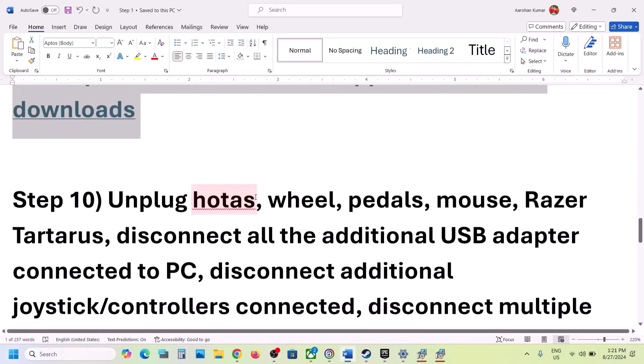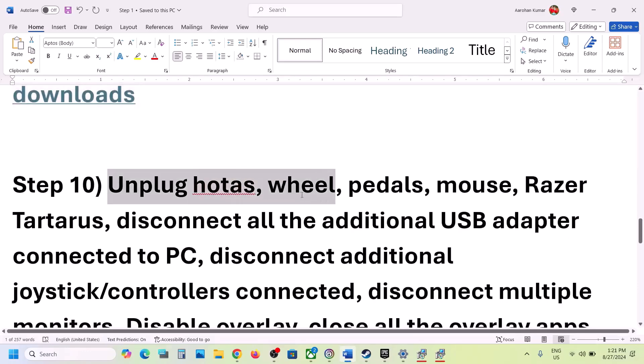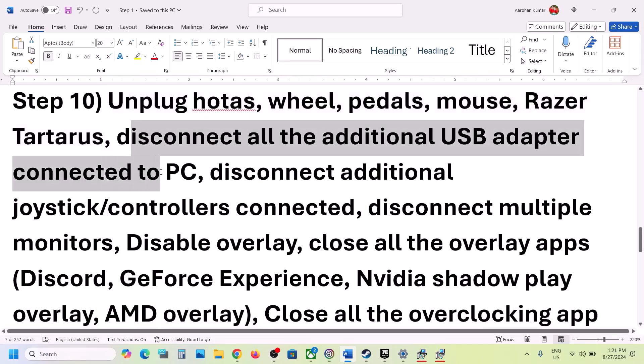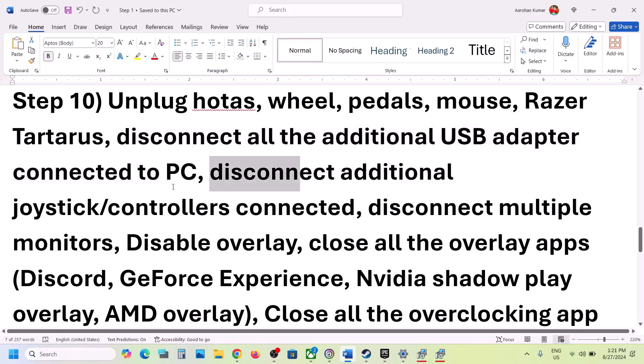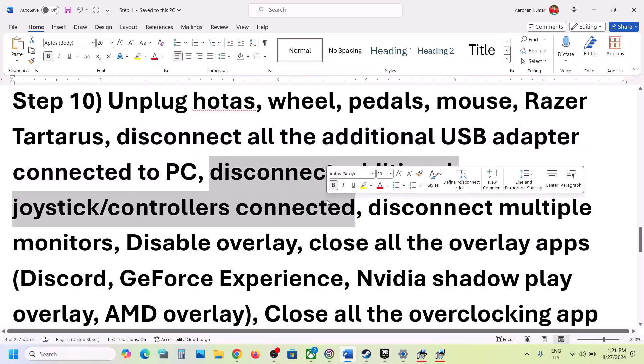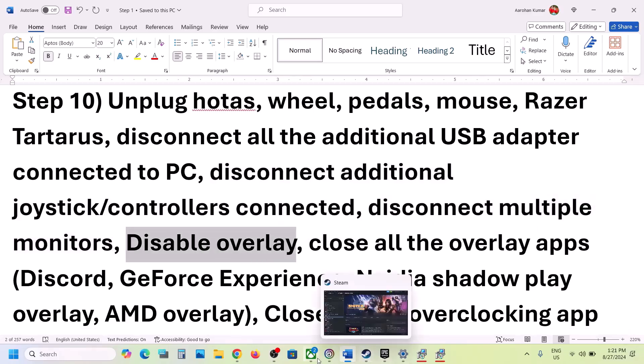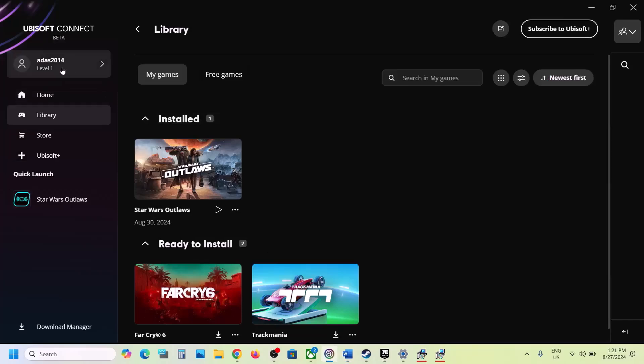The next step is to unplug all external devices from the computer. If you have a steering wheel, pedals, any external devices, USB adapters, or USB dongles connected — disconnect them. Also disconnect any additional controllers. If you have a multiple monitor setup, try launching the game on a single monitor.